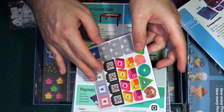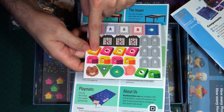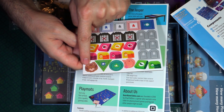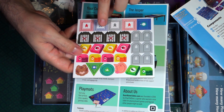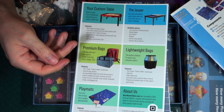We also have some little tokens here — it looks like pizzas or ingredients. There's a cat here... is that a pig? What is going on with this game? And they are double-sided, the tokens.